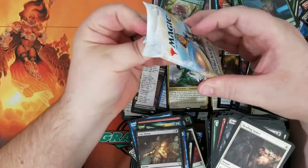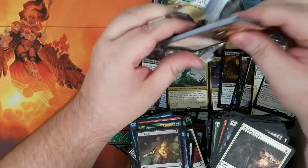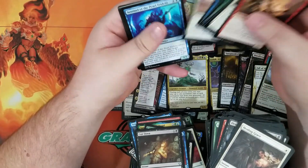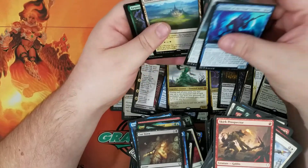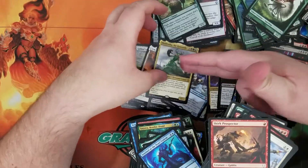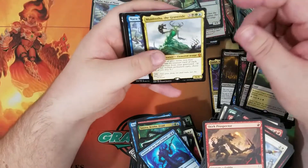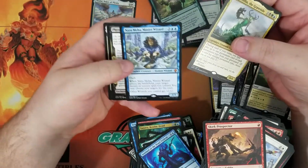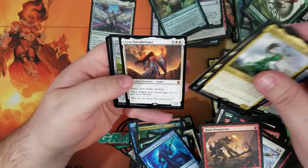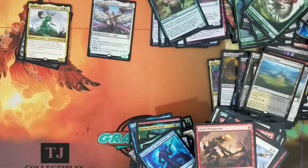Down to our last pack — not a single Steel Leaf Champion. Got an Isolated Chapel, and that is it. A little recap: Lyra Dawnbringer, Muldrotha the Gravetide, Narumiha Master Wizard, Phyrexian Scriptures, and a Gilded Lotus rare — but we did get a Karn, so I'm not going to complain too much. Pretty happy with that. Make sure you guys like the video, comment, subscribe if you're new, let me know if you like MTG openings or magic in general, and thank you very much for watching. We'll see you next time, guys.